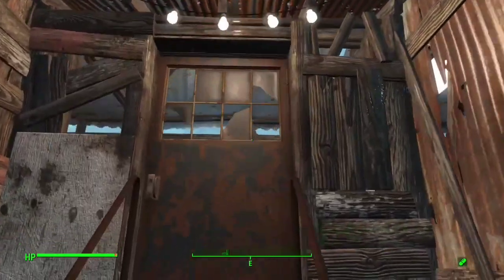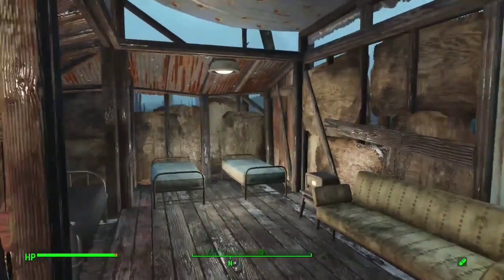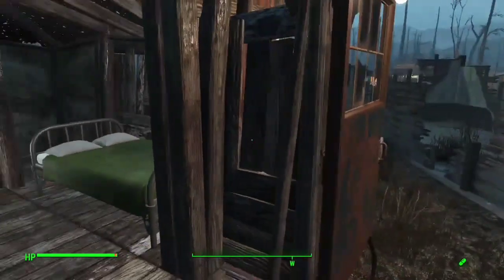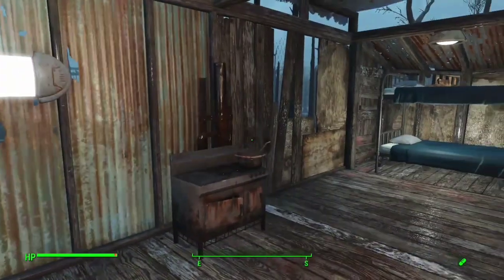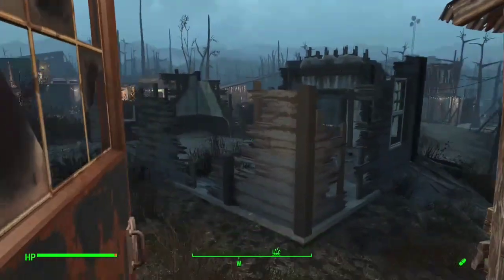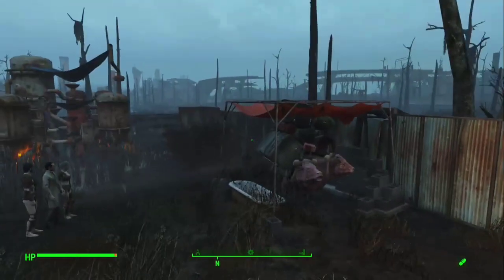This is my barracks. I wanted to add some light in the front so you could see it, because with the rain it's so dark in this settlement. It's pretty simple — just some beds, a couch. I like to put radios to give the settlement a little bit of life. And there's a little stove and some more beds. I just wanted to put enough light in here to make it friendly looking.